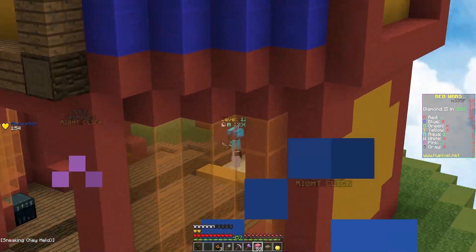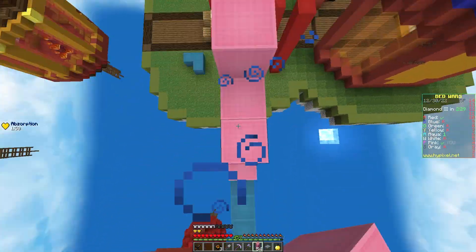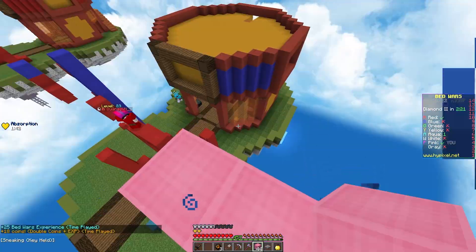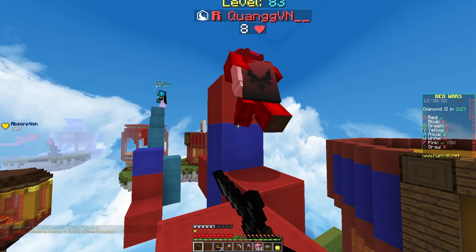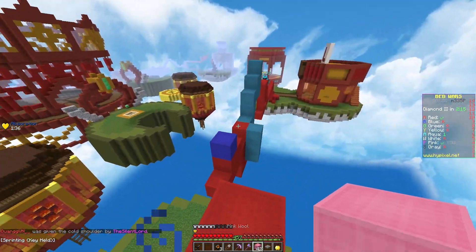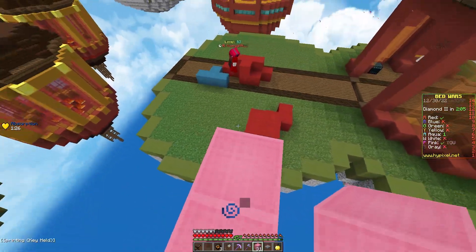I really want Red to fight this guy. He doesn't have sharpness. Don't fight me — Aqua's gonna get your bed, you buffoon. Oh my goodness. Nice! He killed him. That is so amazing.